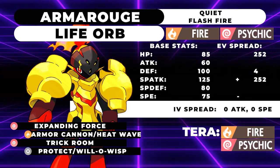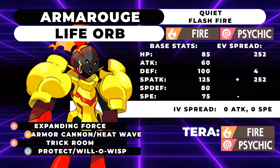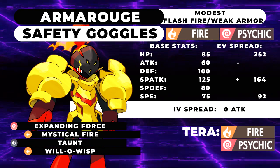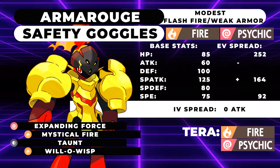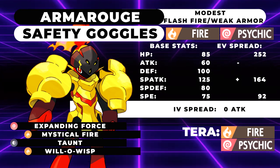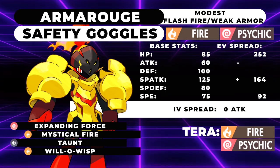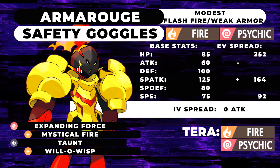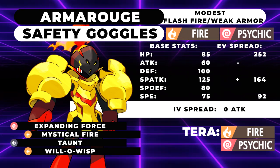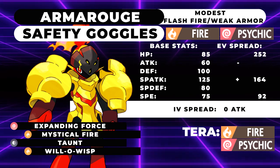That's going to be my Trick Room offensive set. However, that's not the set I'm probably going to run day one. This thing, while it only has 75 Speed, is at a decently fast speed tier where you can invest just a little bit and get a lot of reward. So the next moveset is my Support Offense moveset. This one is running Safety Goggles — I think it's pretty necessary. We're running the Flash Fire ability, or Weak Armor if you prefer. I think Flash Fire is better on this guy because you don't really want Defense drops.